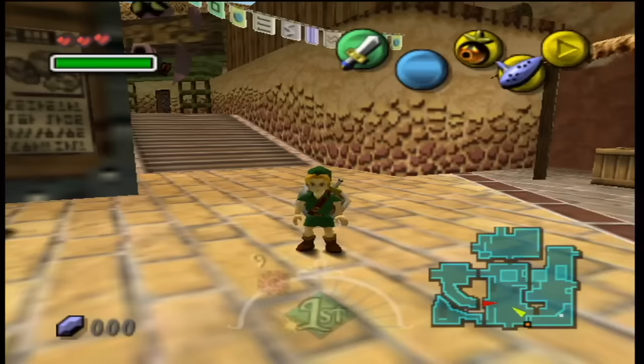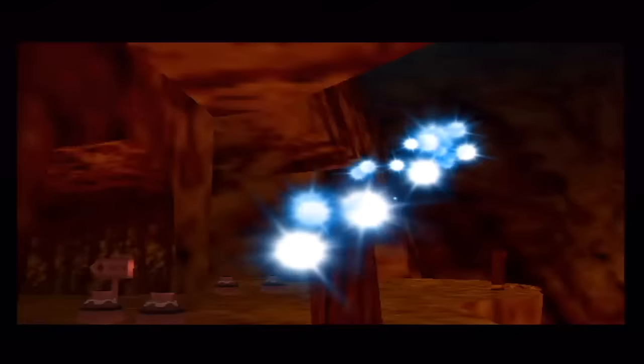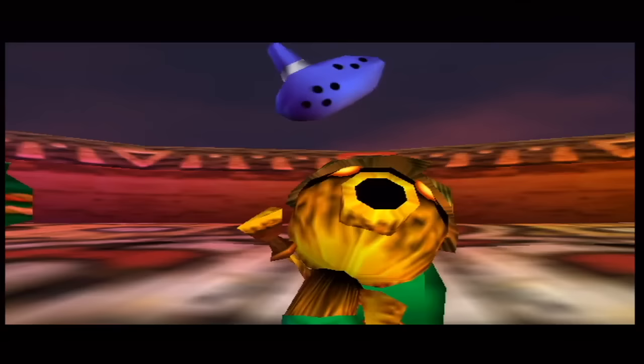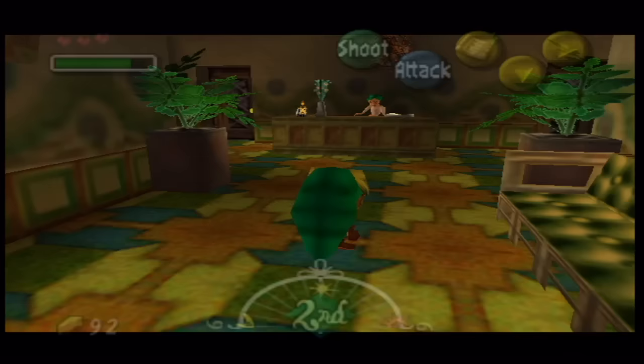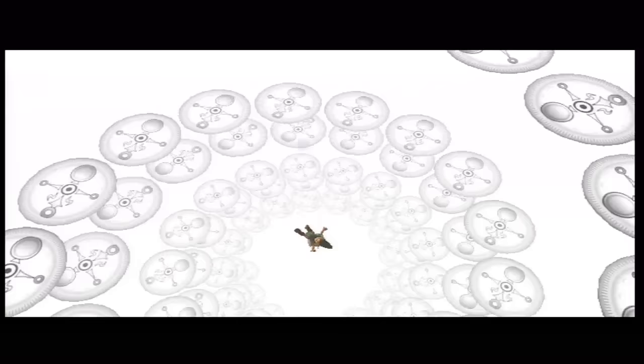And just how are you supposed to do that in under three days? That's where the Ocarina of Time comes into play. In Ocarina of Time the instrument was mainly used to solve puzzles, warp to different areas, and play mini-games. In this game, it's your lifesaver. You might have noticed this little indicator — that's your clock. Time is always flowing in the land of Termina, whether you're outside, inside a building, a cave, everywhere. After three days, it's game over. A day in the world of Termina is about 18 minutes long in real time, so multiply that by three and you have a measly 54 minutes to travel to each location, complete the dungeons, and save the world.